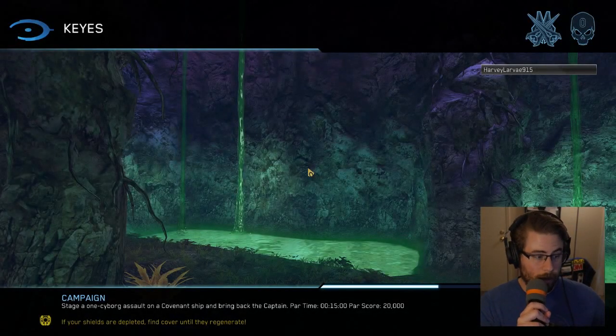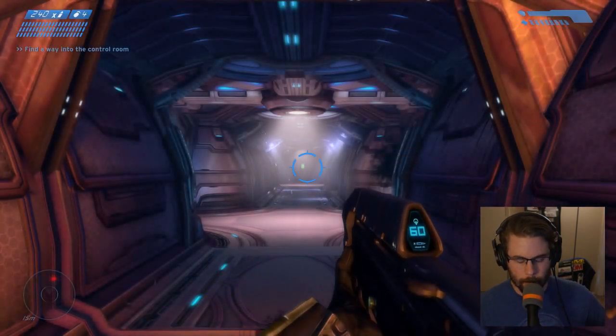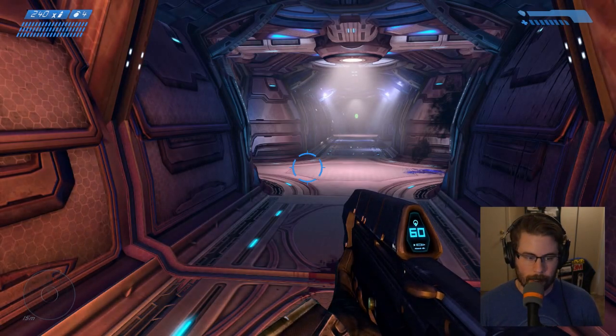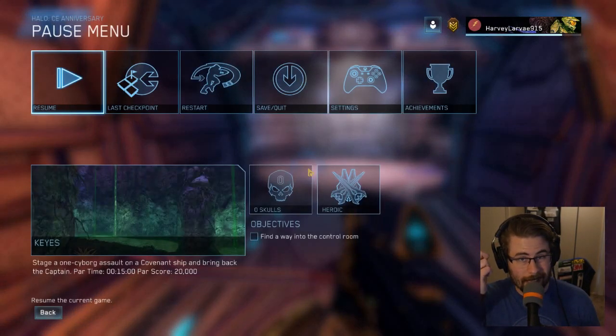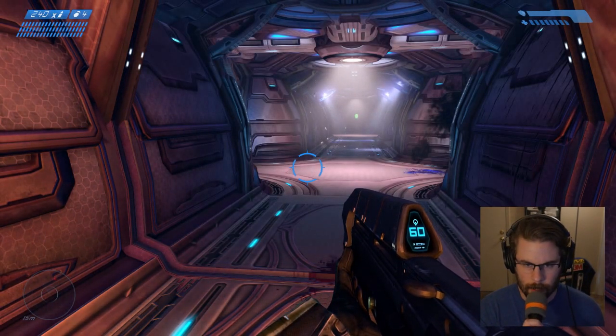We're in it now. The Flood took control of this ship and the Covenant are trying to get it back under control. We're here to get a neural implant in Captain Keys' head. At this point we know that he is alive somewhere on the ship. We just have to find him and get that implant. Once we get the neural implant, the goal is to go back to the Pillar of Autumn, blow it up, and detonate the ring — not use it as a weapon, but detonate the ring itself so it can no longer be used.